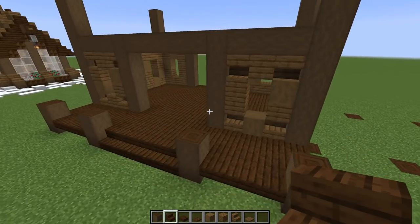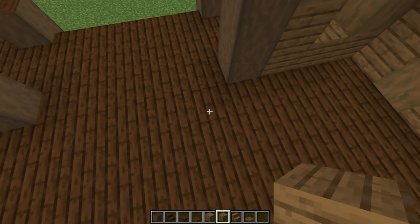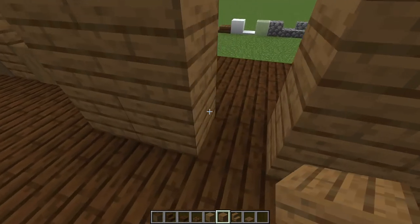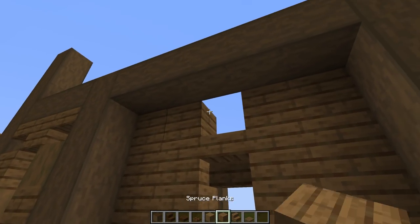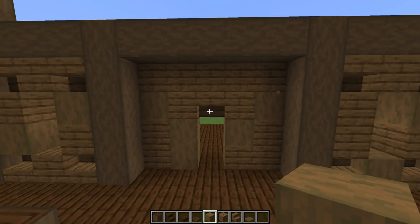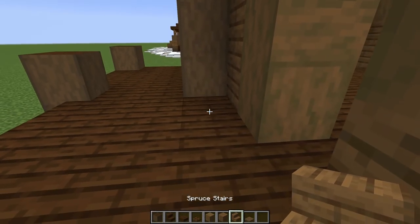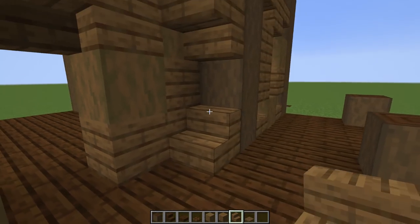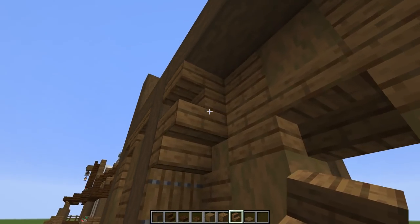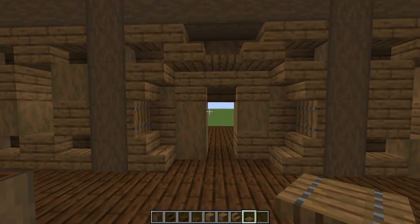For the front, we recessed it in by one block. Place regular spruce going in four blocks on each side, then put an upside down stair on the third block. Add a spruce stair facing down, one facing up, then trap doors on each side. Place upside down stairs on the outer corners, then a stair facing down and another facing down at the center with a trap door, giving a cool little arched effect.